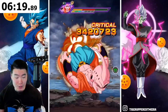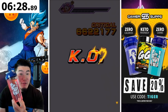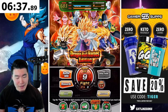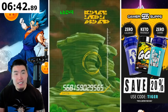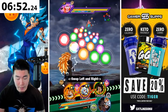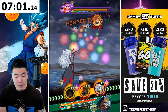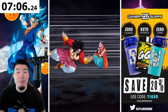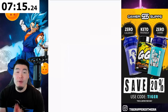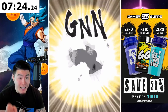Quick shoutout to a major sponsor — Gamersupps. If you guys are interested in picking up a waifu cup shaker, one of their waifu shirts or sweaters, or even their gamer sleeves — which are basically like shooting sleeves for gamers to protect your elbow while gaming — check them out. They also have their Black Friday sale going right now. Head down to the link in my description at Gamersupps.gg, and use my discount code TIGER for 20% off your purchase.